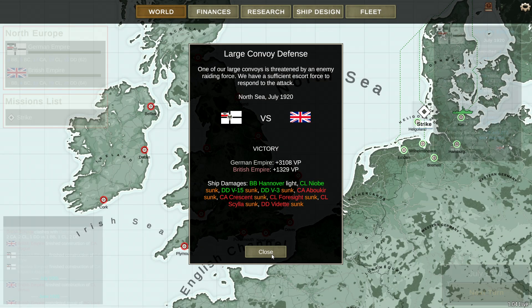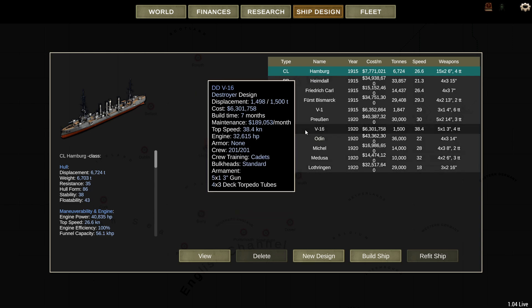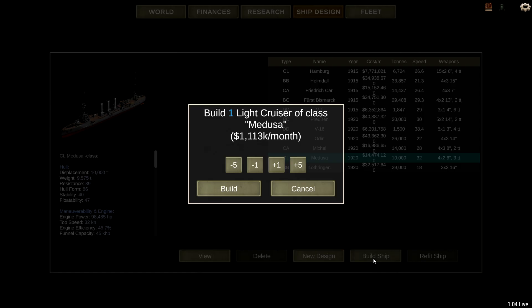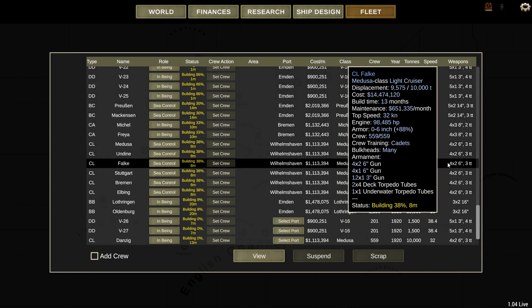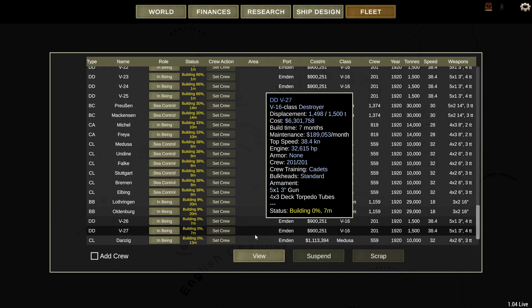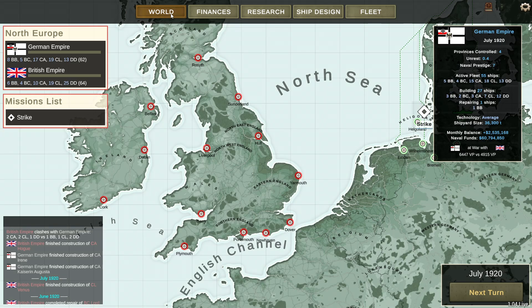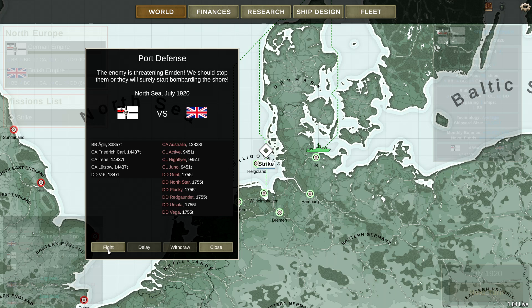We're going to need some replacement boats, so let's get another pair going, plus another light cruiser. It does give me an excuse to build newer versions to replace the older ones, though the downside is losing experienced crew. Let's stick all of these in Emden. We'll put them on convoy control. We also have a port strike to defend against — we'll see if we can handle it.